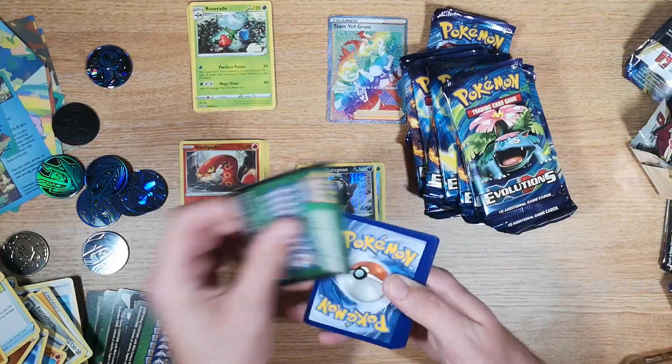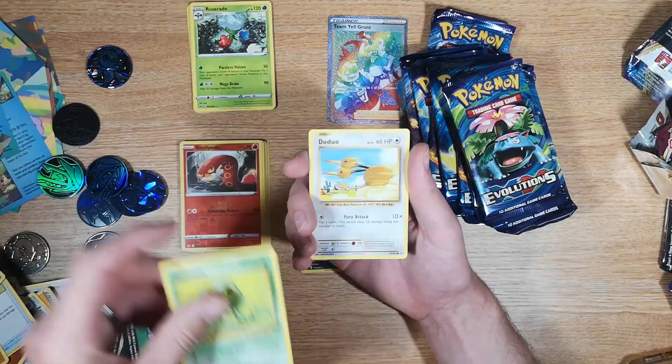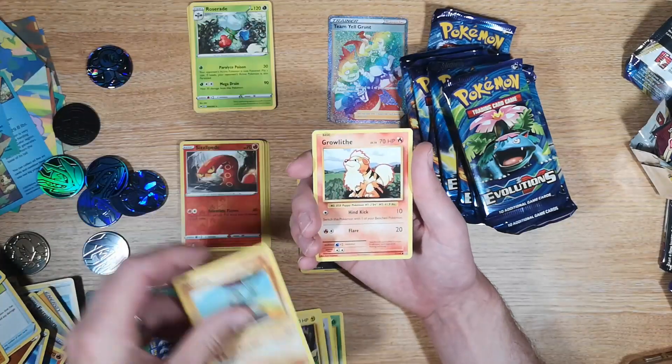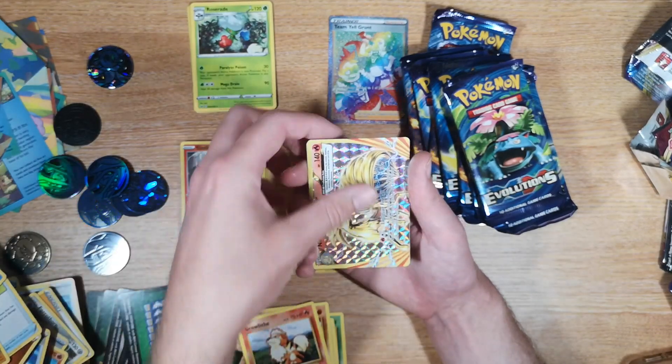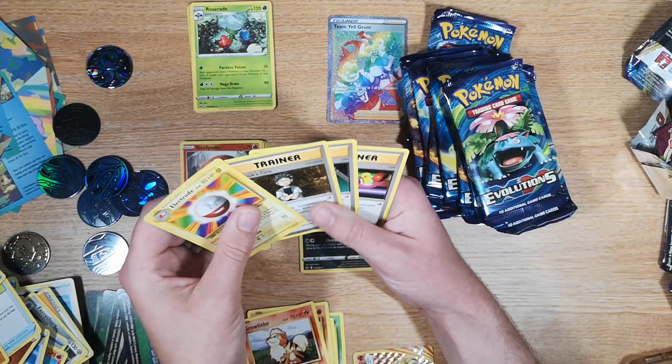Nostalgia already — just look at that reprint of the Base Set. Doduo, Pikachu, Machop, Growlithe, Ninetales BREAK — nice! — and Electrode rare. So it's three to the front.